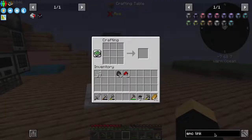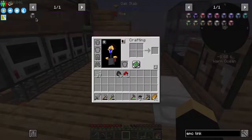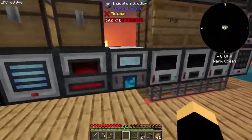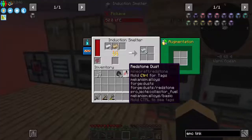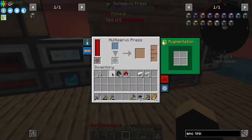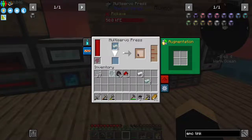So an EMC link — boom, boom. Don't need that or that right now. Gonna be more Invar plates. I need another multi-servo press, not for this whatever. I can just do this — try to grab it before it gets sent over to the thing, essentially.